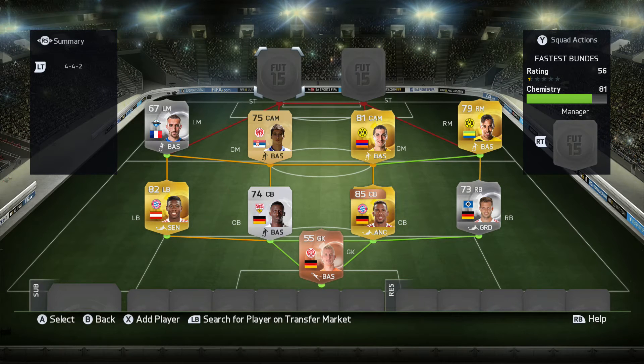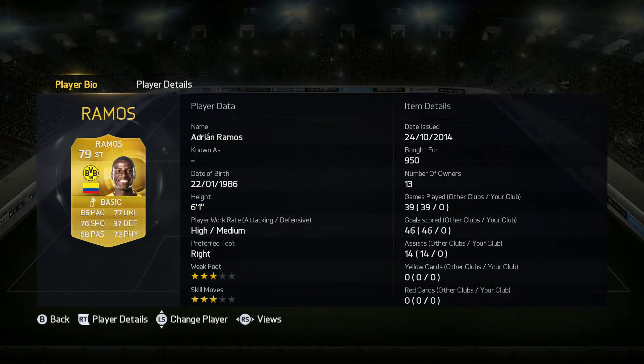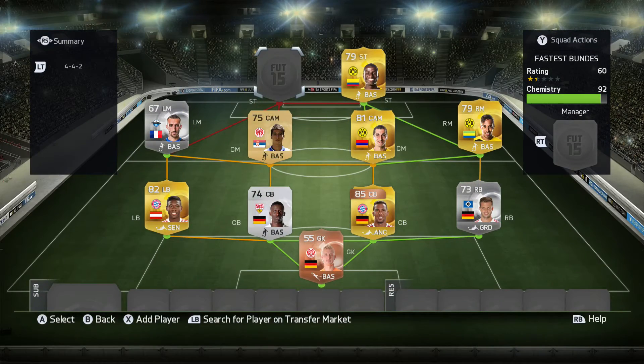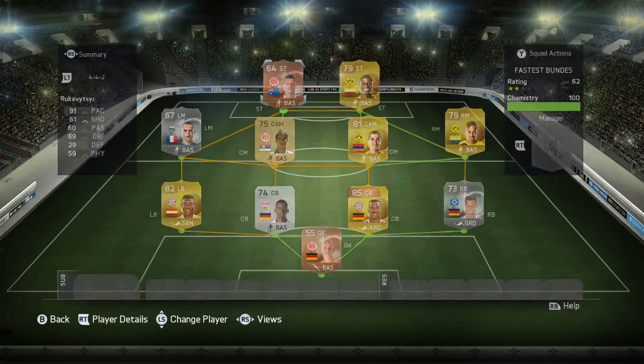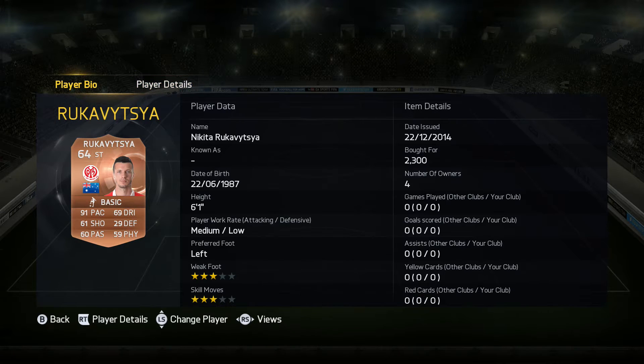Moving on to the strikers. This squad, compared to some others, isn't too high in overall pace but they all look like fantastic cards. The first striker is Adeleion Ramos, recently brought up from Dortmund, with 86 pace — I believe that's the second fastest striker in the Bundesliga. He's going to be paired up with this bronze striker. I'm not too sure if he is Australian or New Zealand — he's Australian and he's called Jukalaske. He has 91 pace and I believe he's the fastest striker in the Bundesliga. I'm not too sure how well he's going to perform, but pace on bronze cards is always quite nice.